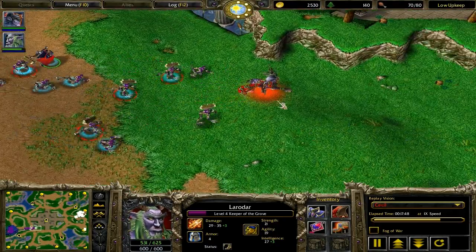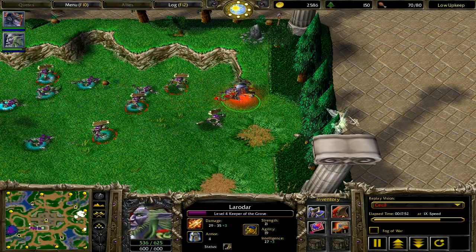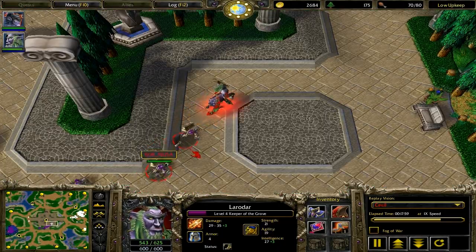My keeper didn't portal out in time — he was just out of range. So I know that he's chasing the keeper, but the archers are kind of caught in the middle of the ghouls. To prevent that, I run the archers up there, and I know I have him where I want him.